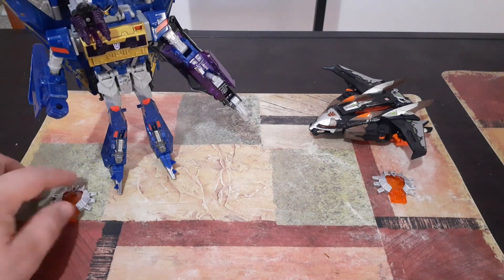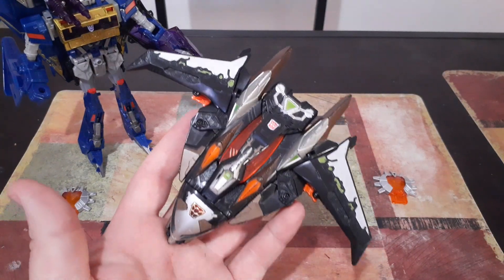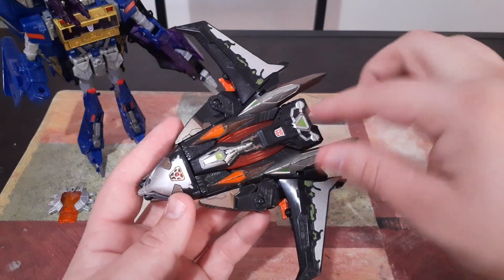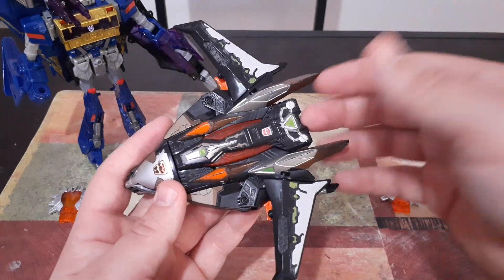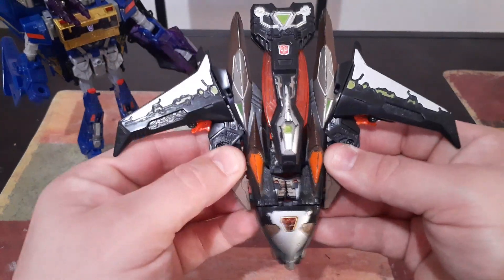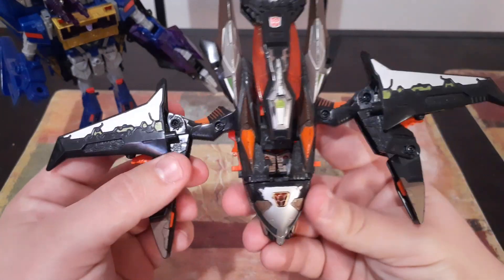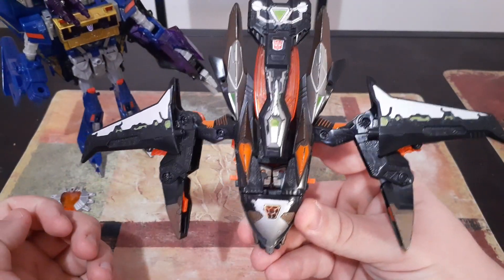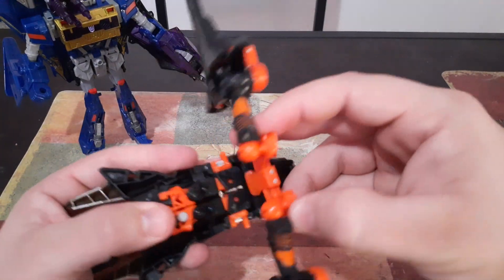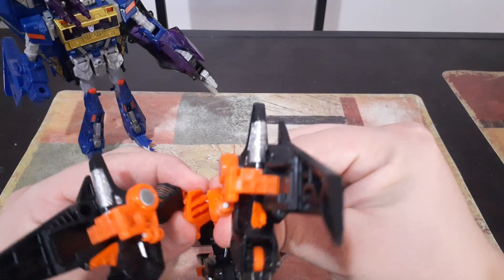We're going to go ahead and move Soundwave off to the side and now bring Sideways back in. Sideways' vehicle mode is that of a really interesting starship. As I showed you with his Cyber Key, you can actually activate this feature. Now in order to transform him, we're going to pull that piece back up again, come right here and pop these pieces off, pulling them out to the side — now it looks like an even more intimidating starship. The next thing we're going to do is flip him over and bring this whole section down, folding these together on this hinge, because this is going to form Sideways' waist.